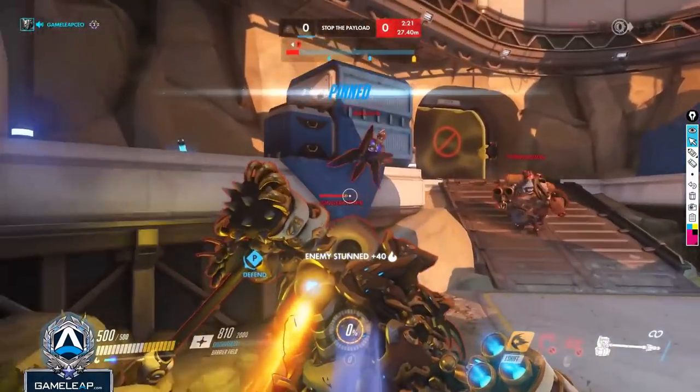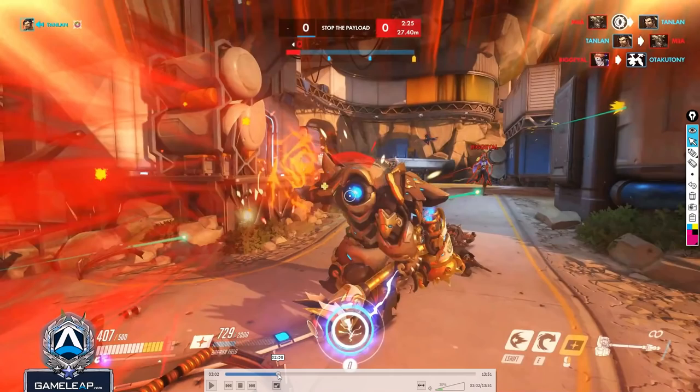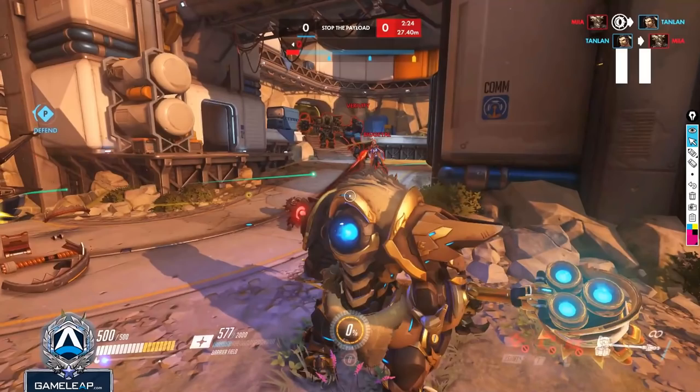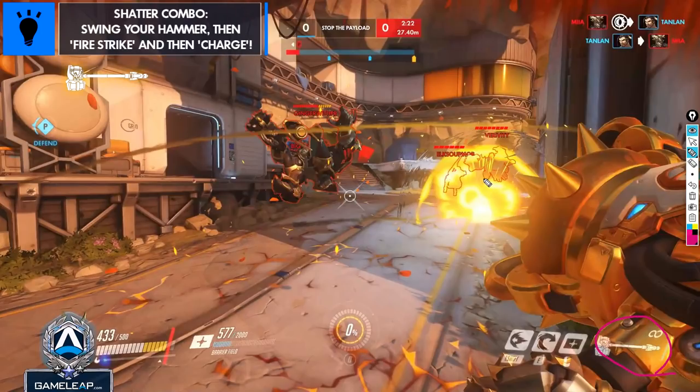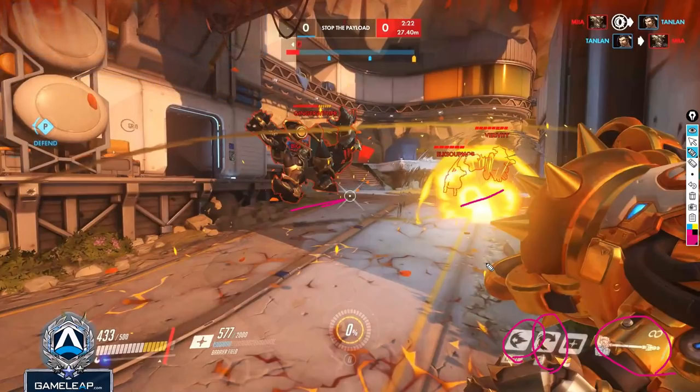That's a really good Earth Shatter — you got four people, including the Reinhardt, Ana, and Doomfist. However, the big mistake here is you went straight into the charge afterward. When you get a really big slam, what you want to do first is swing the hammer. They're all grouped up, so walk over, swing the hammer to hit two of them for a large chunk of damage, then cancel the hammer swing animation with a flamestrike — since they're grouped it'll hit both — and after that use your charge. This does two things: it applies way more damage to secure kills, and if you time the charge correctly you'll build about 20% toward your next ult charge.